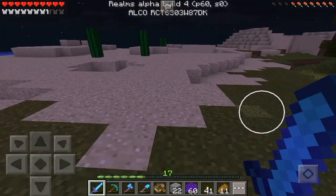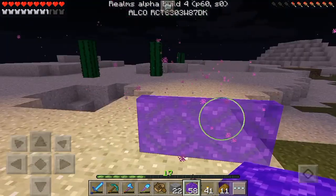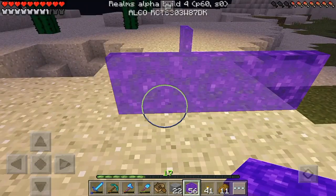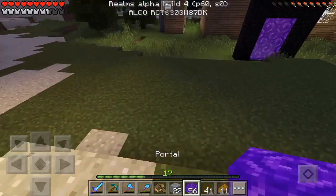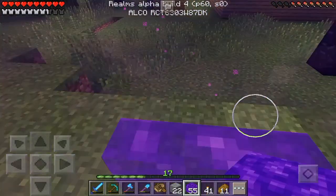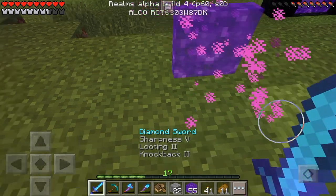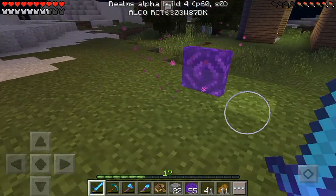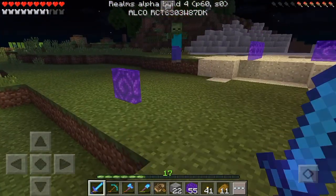These portals are pretty fun — you can just place them around and create however-shaped nether portal you desire. You can even place them as single blocks. Just plop one down and head into the nether, which is pretty cool. They're mini-sized as well, so they won't take up that much space.